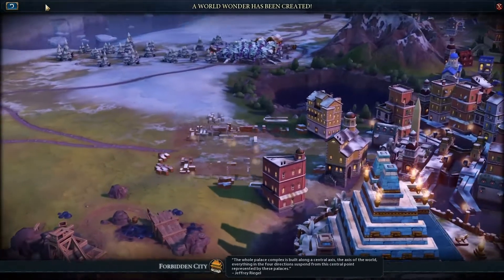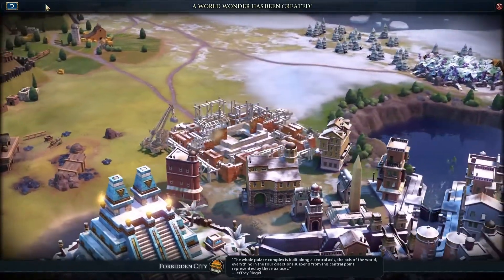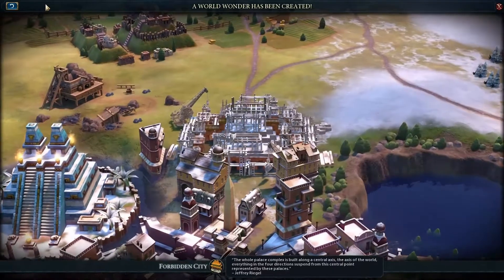"The whole palace complex is built along the central axis — the axis of the world. Everything in the four directions is suspended from this central point, represented by these palaces."